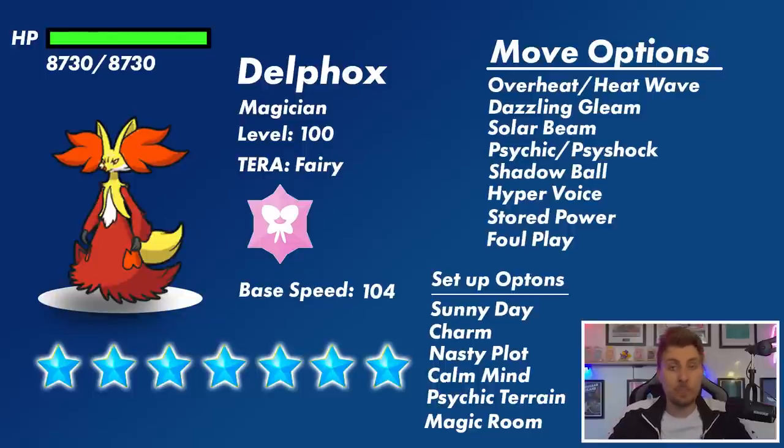Delphox is a pretty speedy Pokémon with a base 104 Speed stat, so it is going to outspeed the majority of things in the raid. If you can get something faster than it, that will obviously help. It will have an HP multiplier of 30 because it's a seven-star raid, sitting on around 8,730 hit points that you'll need to remove it from the field.